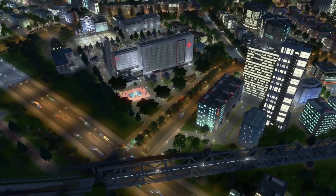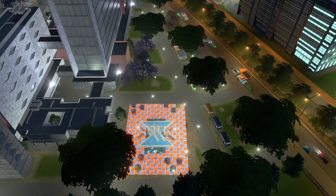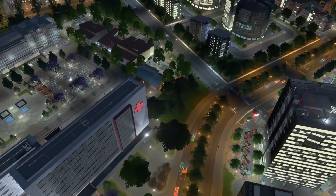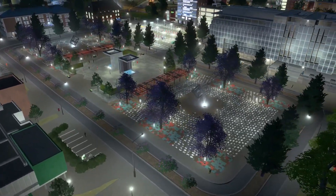Behind the hospital, the tiles glow as the light bounces off — a great eating and socializing space. Additional lights and pink trees around the PNP Plaza make this area really shine.